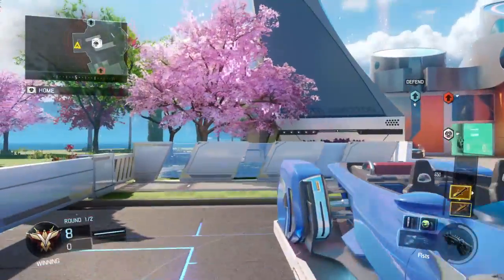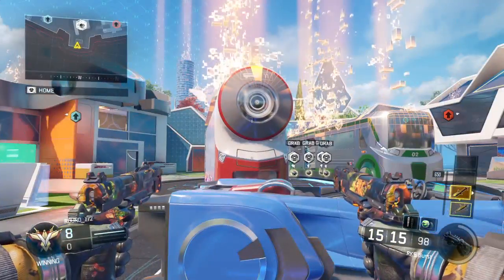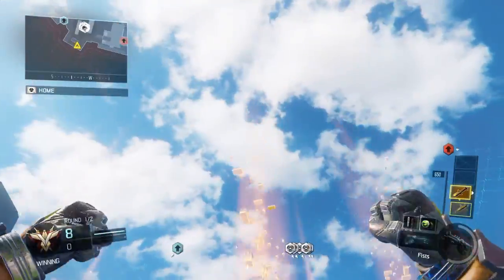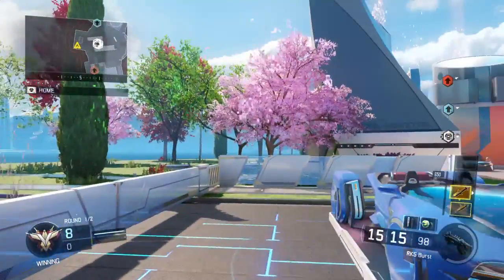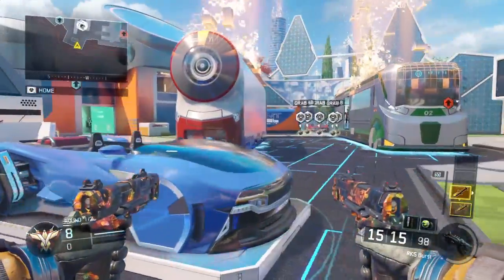Welcome to another video. Today I'm going to be teaching you guys a glitch on how to get on top of the map of Nuketown. What you'll need for this video is a semtex grenade, a hailstorm, and a dart.